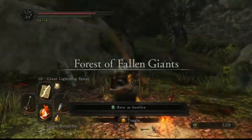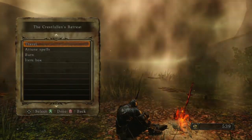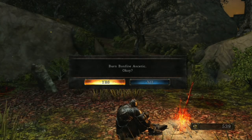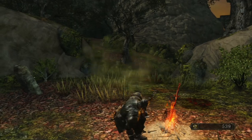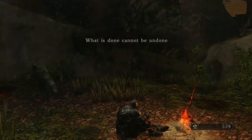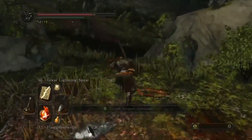Hey guys, what's up, Cog Incorporated here from Machinima, bringing you an exploit on how to get infinite human effigies in Forest of the Fallen Giants. You want to come to the very first bonfire and use a bonfire ascetic.